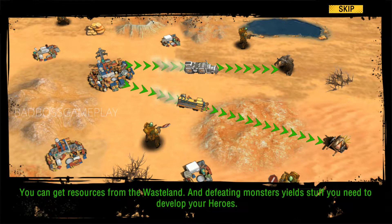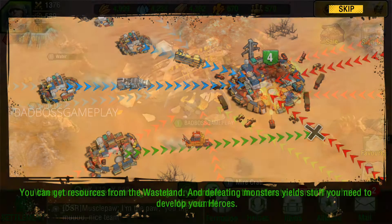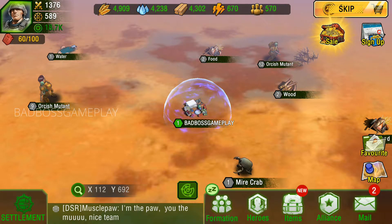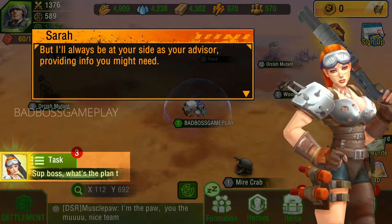Gather resources and kill monsters in the wasteland to get whatever you need for your development. Join an alliance and claim territories to get huge bonuses. Besiege your enemies to wipe them off the map, or even intercept a moving troop. Fight for pre-war technologies and become the ruler of the wasteland. Now you've learned the basics of surviving — the future of our settlement is in your hands, and I'll always be at your side as your advisor.